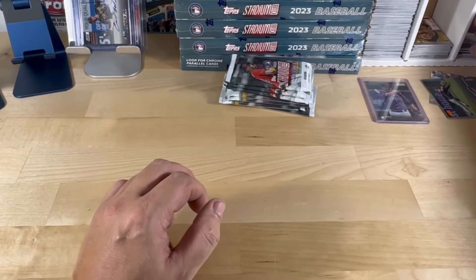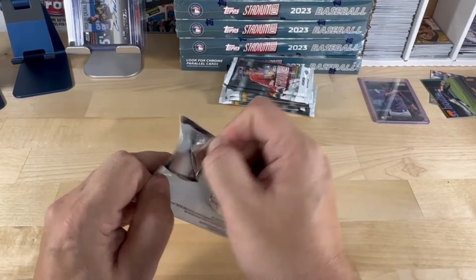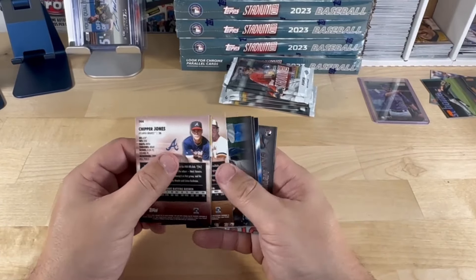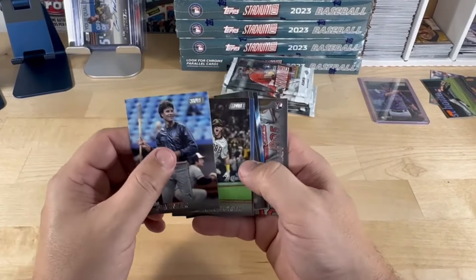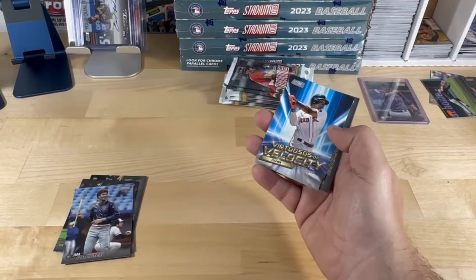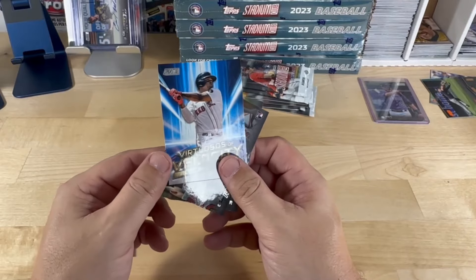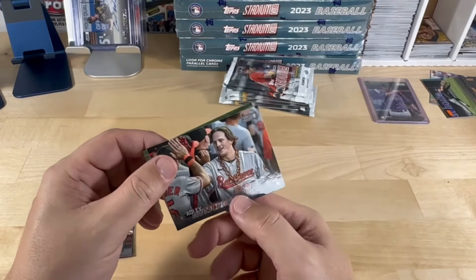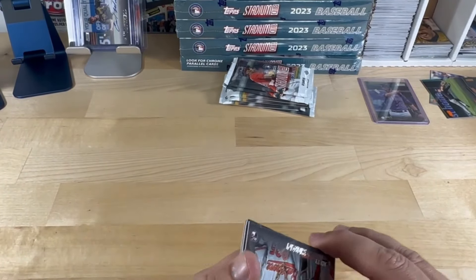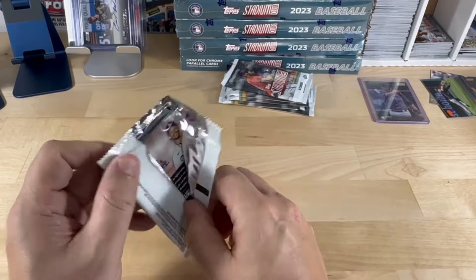We got a baby walking in here — Luna barking earlier, now baby is walking in but she didn't walk up to me yet. Jim Palmer. Super Jims, Tony Gwynn — oh goodness, cards flying everywhere. Velocity Rafael Devers — put him to the side. Got an Adley base card — that goes in the regular pile now, gotta build the sets.